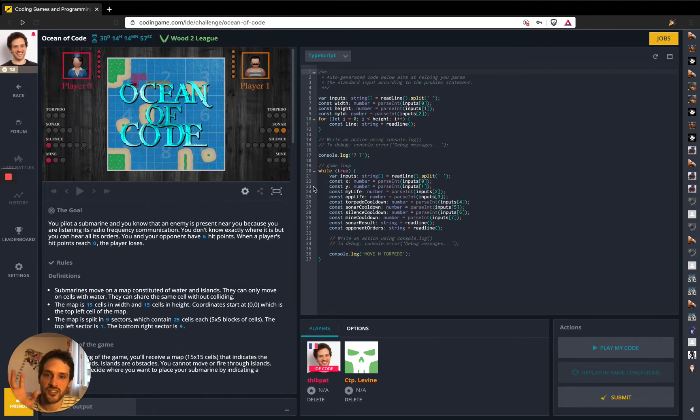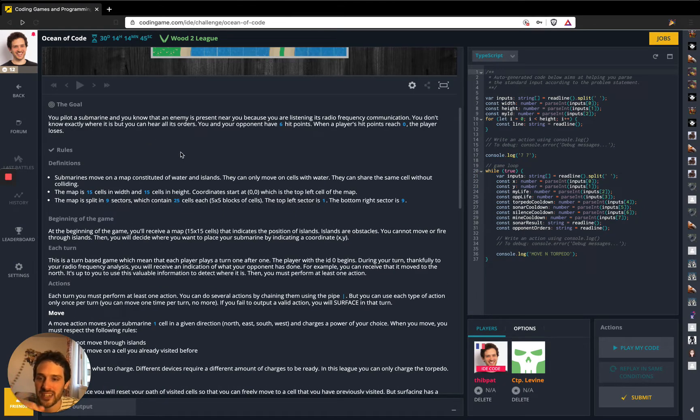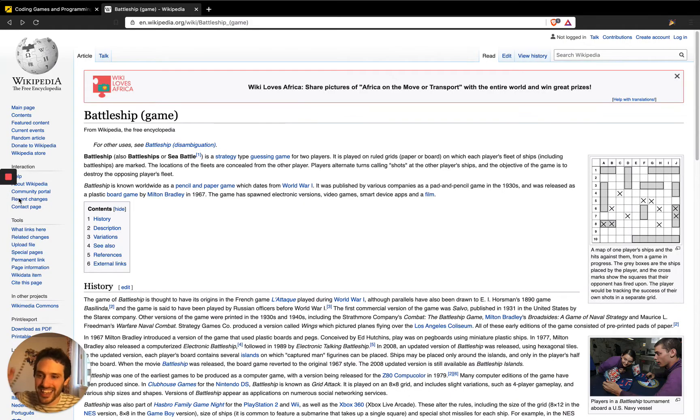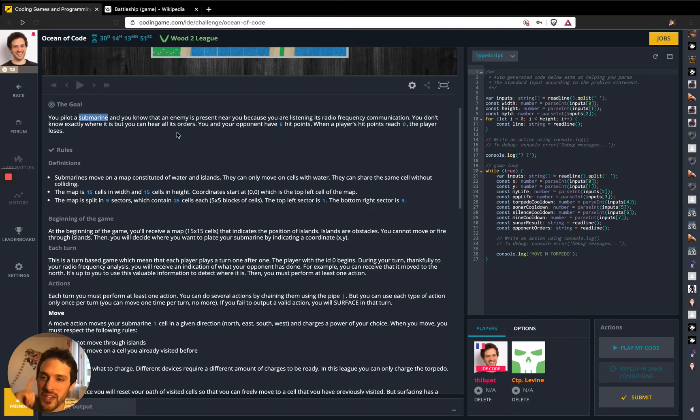So first of all, this is the CodingGame interface with the code here, but we will just focus on the left — the player and the problem statement. You pilot a submarine. This is like those kind of games — it makes me think about Battleship. You know that there is an enemy nearby because you are listening to its radio frequency communication. You don't know exactly where it is, but you can hear its orders. You and your opponent have six hit points. When a player's hit points reach zero, the player loses.